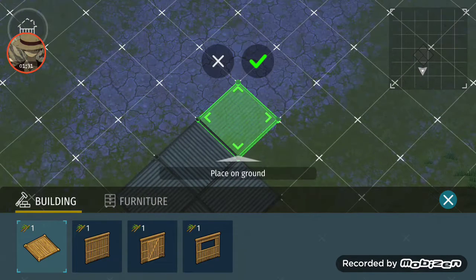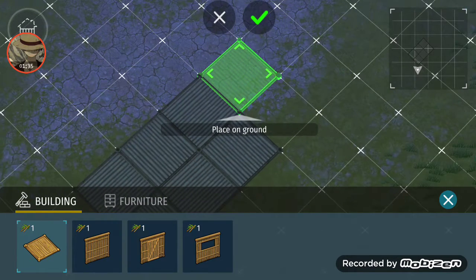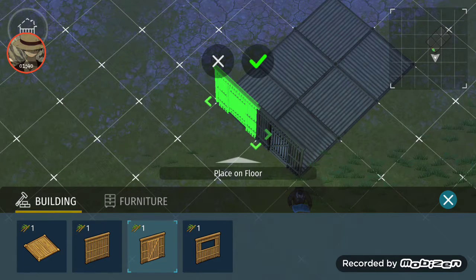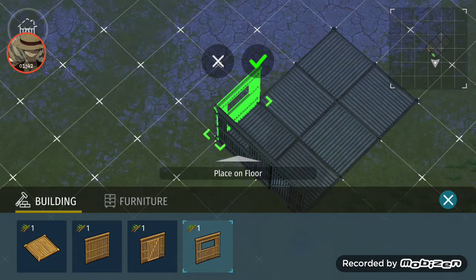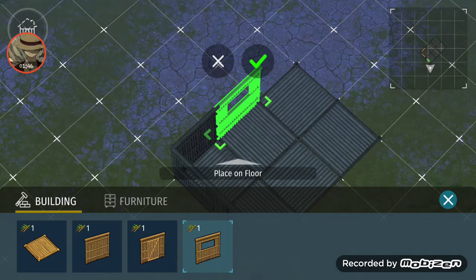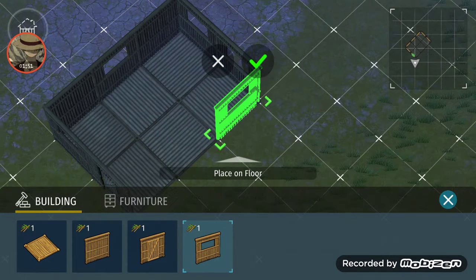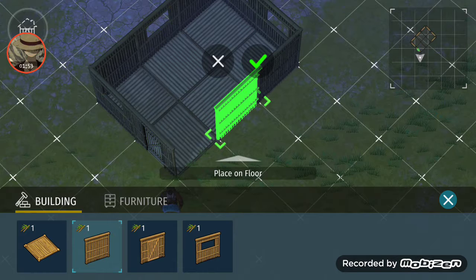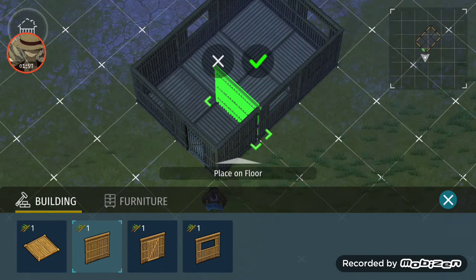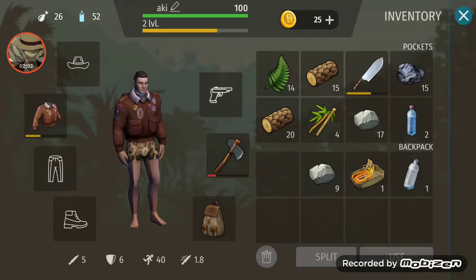Maybe right here and right here, then let's put a door right here, a window, another window, two windows, and then a window. Okay, this is our new house. Let's craft something.